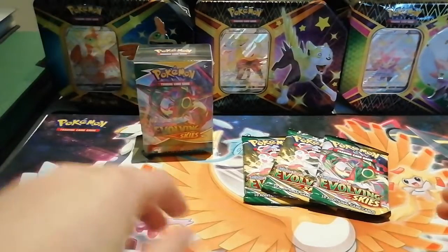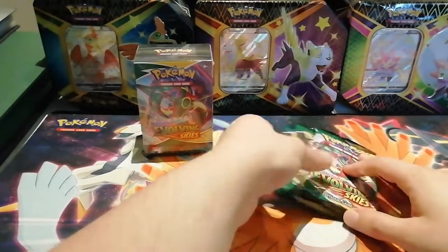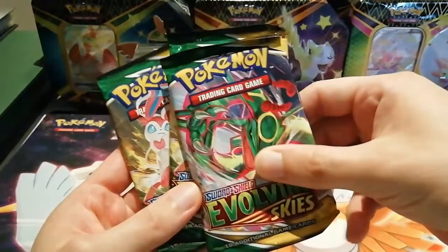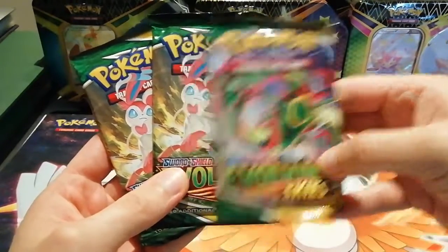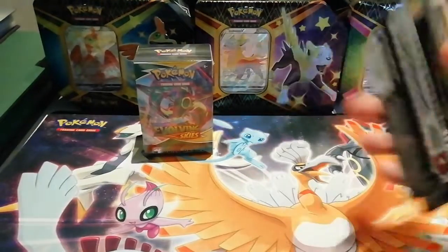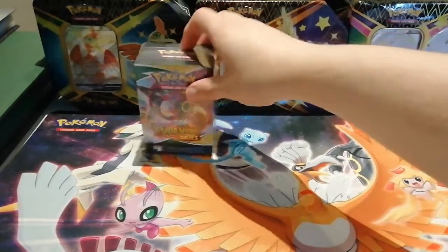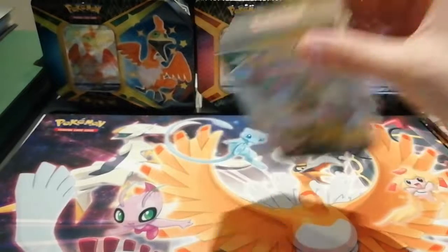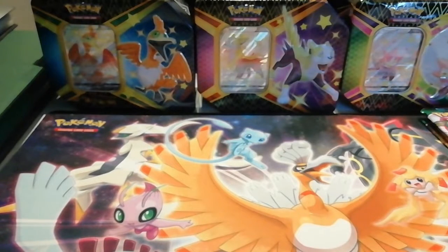When you go to the events, once the event has finished everyone normally gets three additional booster packs. We have three here — we've got a Rayquaza artwork and two Sylveon artworks — so we'll be opening them a little bit later. For now we're going to be opening this Evolving Skies pre-release kit, and over the course of this video we will be opening seven Evolving Skies booster packs, which is quite a nice amount to have before the official release.